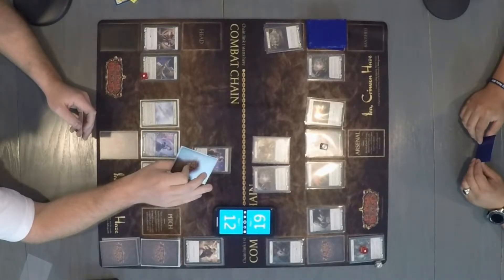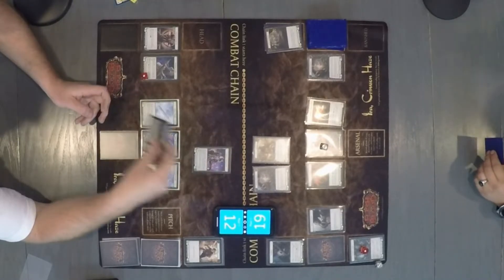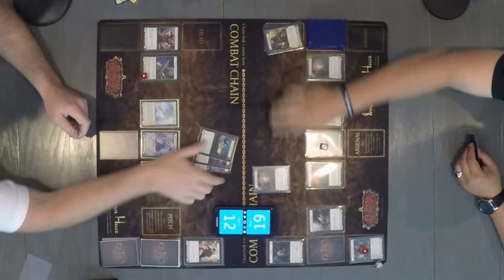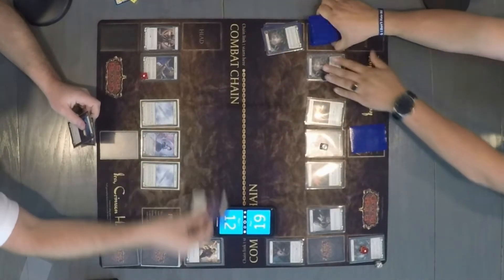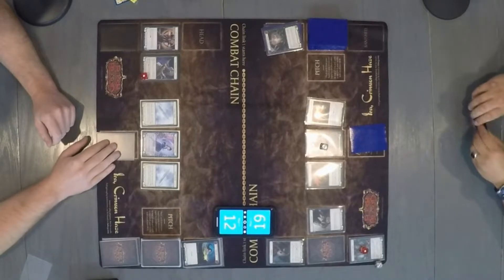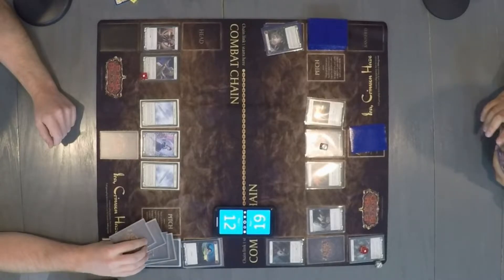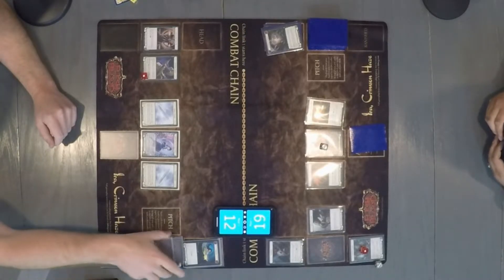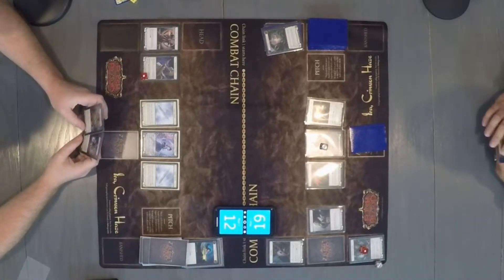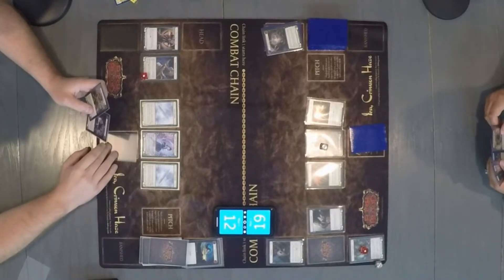So if I do block it, it's just four with two non-equipment — yes. We're going to block six, I'm not going to take any. Pass. Oh wait, I get my intimidates back — not pass, it's true.